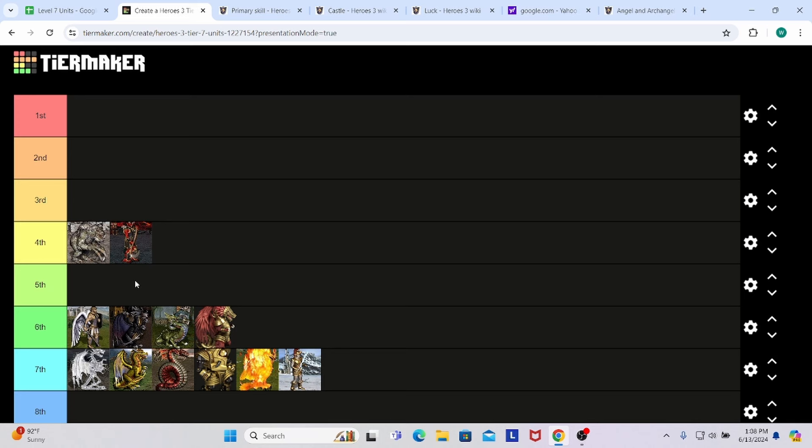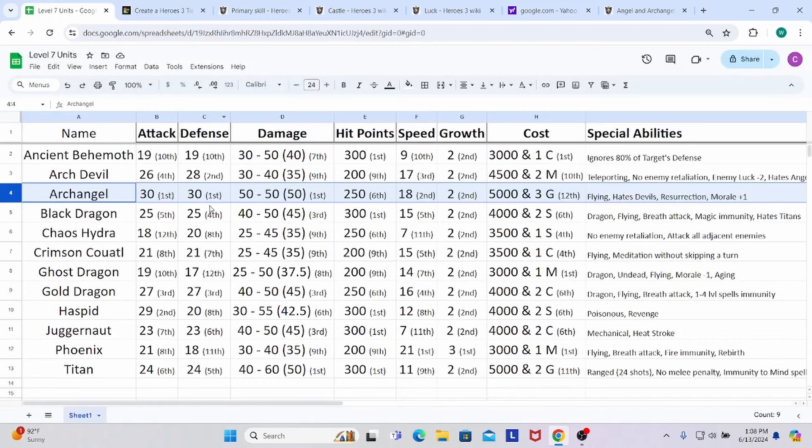The third unit is the Archangel of the Castle faction. They have 30 attack and 30 defense — outright 1st place in both categories. They're also tied for 1st in damage with the Titan at 50 average damage. Archangels hit 50 to 50 — very consistent — while Titans hit 40 to 60 with a slightly higher ceiling but lower floor. First place for the first three stats. Hit points are 250 — not 300, but not 200 either — right in the middle.